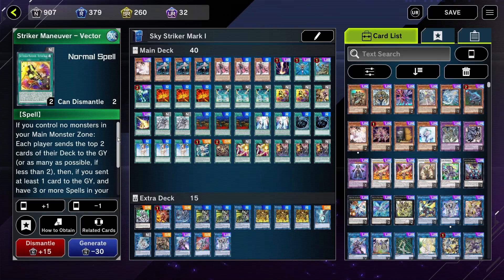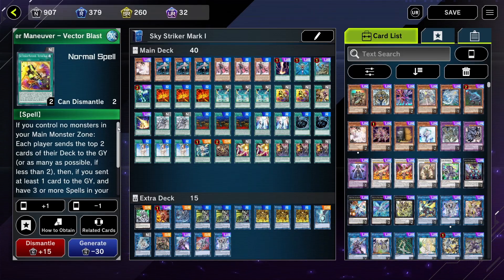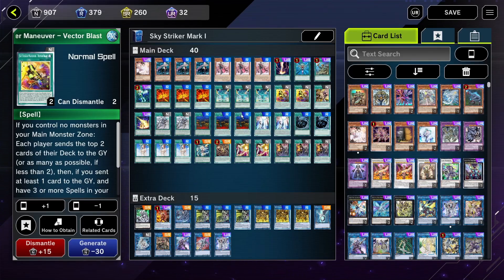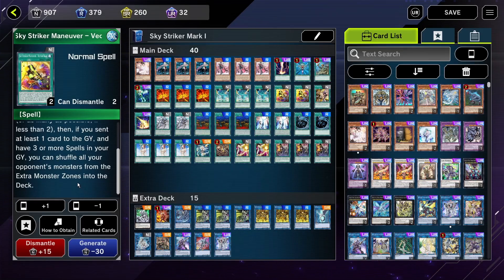The Vector Blast is a little interesting in conclusion. It's good to have at least 1 at the start of your deck, but as you improve more in the game, this is one of the cards you might cut. It's great because when you activate it, both players send the top 2 cards from their deck to the graveyard. And since most of your deck are spells, there's a good chance you'll be sending 2 more spells to the graveyard and just have 3 spells there from that alone. That allows you to activate the second effect of all your other spells — that's why I'm playing this card, to be able to fuel your graveyard. Also, the second effect is that if you have 3 or more spells in the graveyard, you can shuffle all your opponent's monsters from the extra monster zones into the deck, which is a great way to remove your opponent's link monsters and sometimes really catches them off guard.